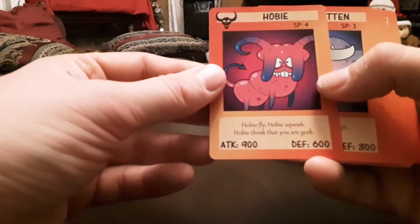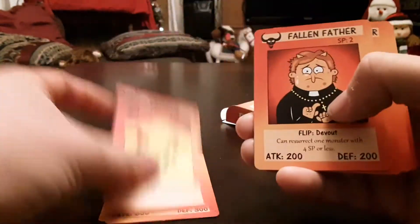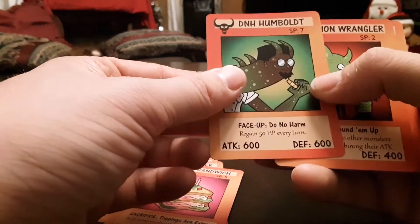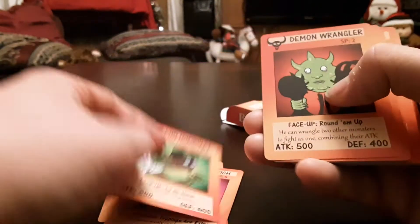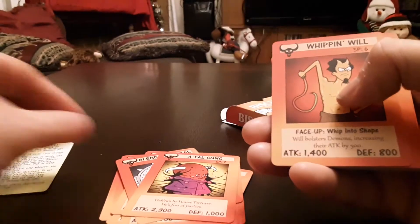This is available on the Game Crafter. So we have Hobby, Forgotten, Firebomb, Fallen Father, Evil Sandwich, Dun Humboldt, Demon Wrangler, Craig the Darned, Blending Portal, Atal Gung, some quick play rules.